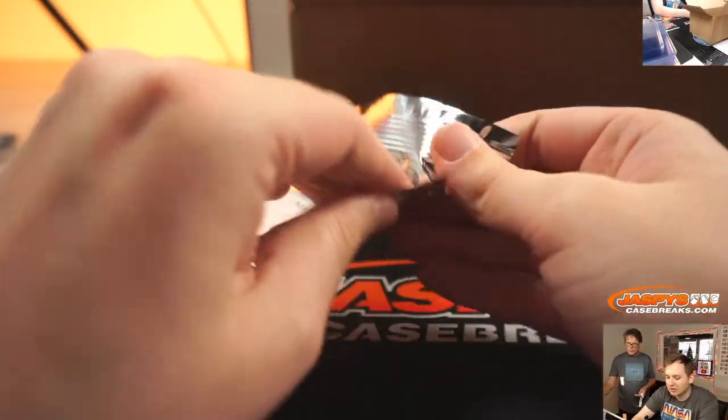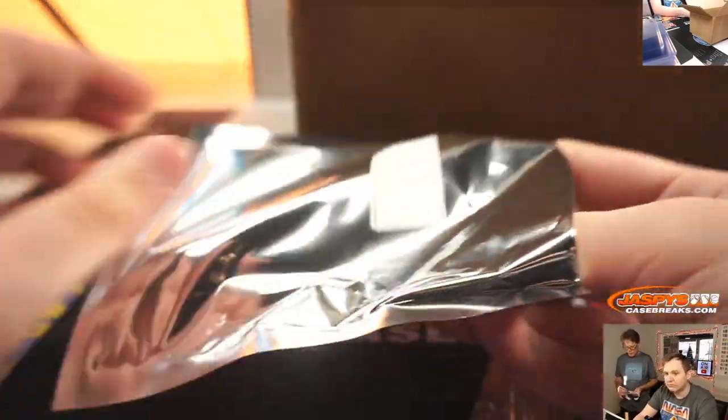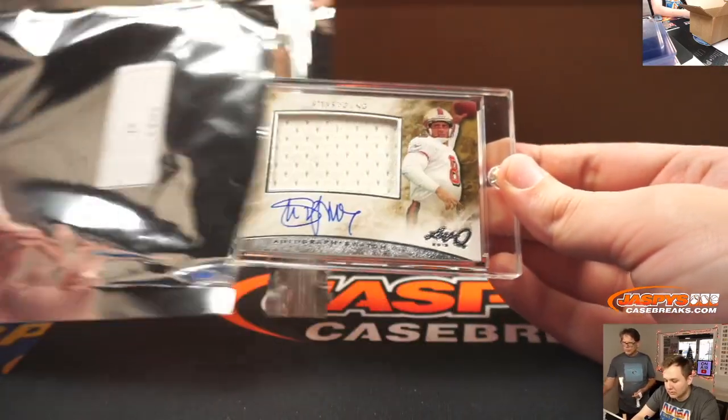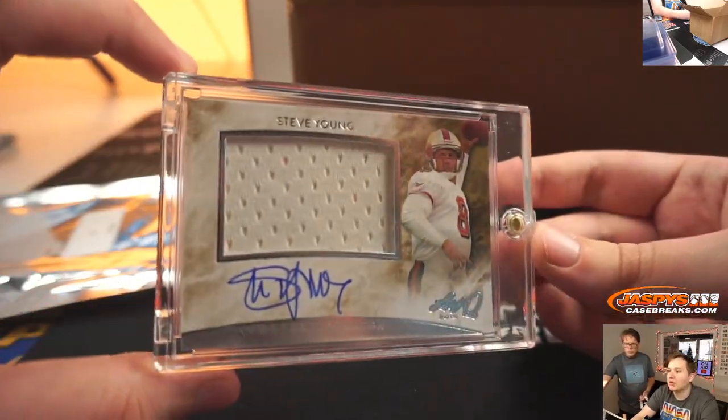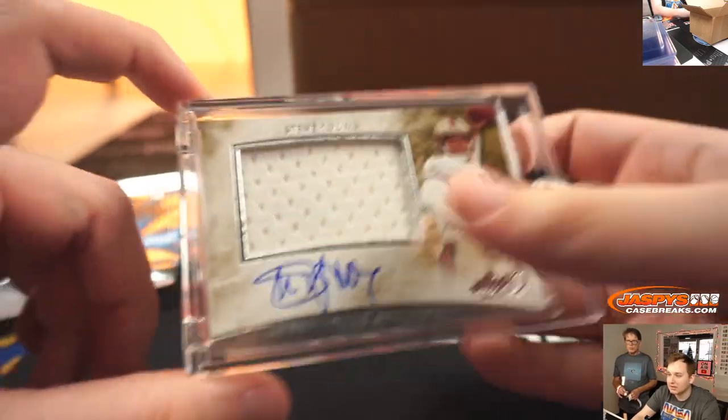Trey Bush, pack 21 — we have a Steve Young jersey auto from Leaf Q Football. Trey Bush, there you go. Nice. Steve Young.